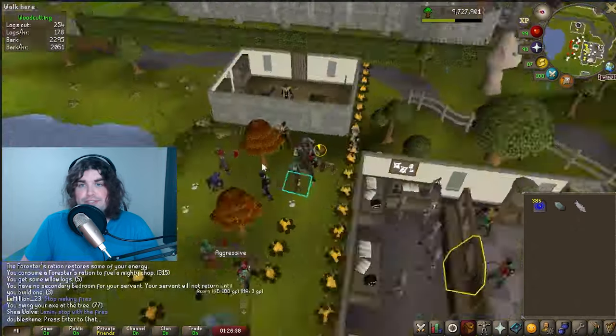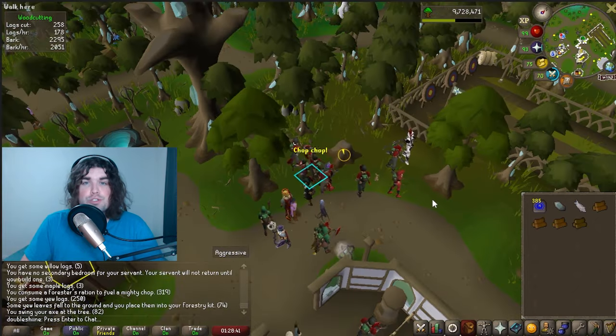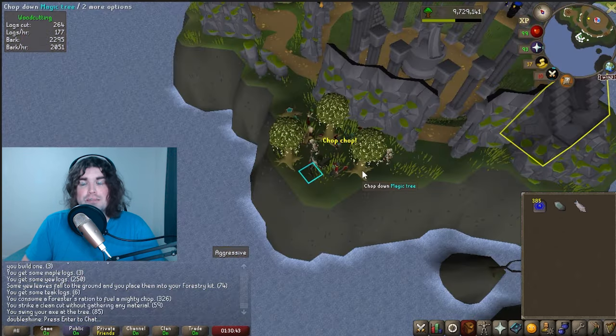Maple trees behind Seers' Village, as well as some yew trees. Prifddinas also has yew trees, as well as teaks and magic trees, which can be found in the Myths Guild.